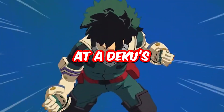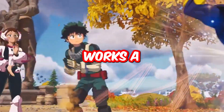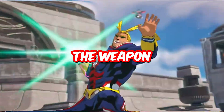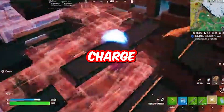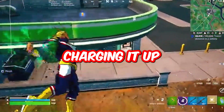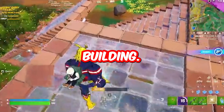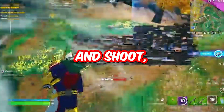Here is a look at Deku's Smash, a brand new mythic ability/weapon. This works a little like Kamehameha in that you have to charge the weapon before you shoot it. The difference is rather than shooting a beam of energy, you shoot a shockwave. You charge it up, do a dash, then shoot a shockwave that can destroy an entire building. This works really great with build mode — if someone's boxed up, you can charge and shoot and they will get damaged.